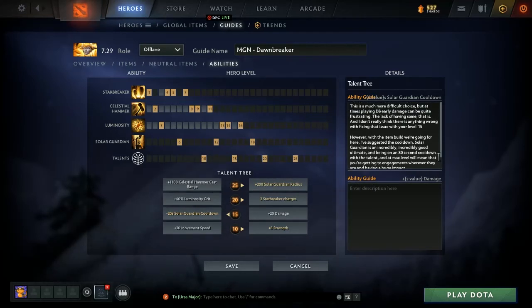At level 15 we choose between Solar Guardian cooldown reduction and plus 20 damage. The plus 20 damage might seem appealing if you're frustrated with your damage — as an offlaner similar to Dragon Knight, damage opportunities can be hard to come by. But Solar Guardian is just insanely good and you want to be using it as often and as effectively as you can. Taking it from a 100-second cooldown to 80 is hard to pass up. You can get damage other ways, but without Octarine Core — which you really don't want to build on Dawnbreaker — you can't reduce cooldowns any other way. So grab the cooldown reduction here.